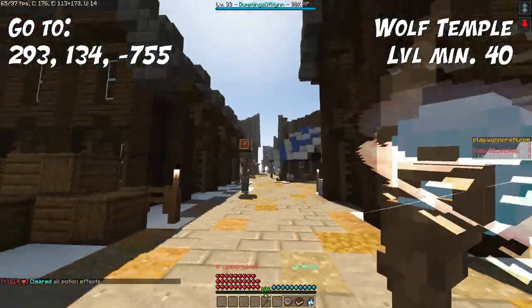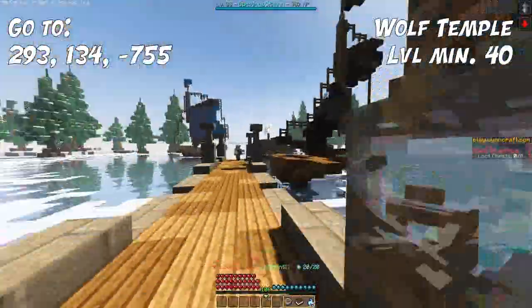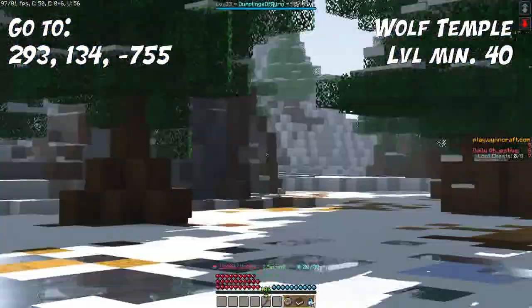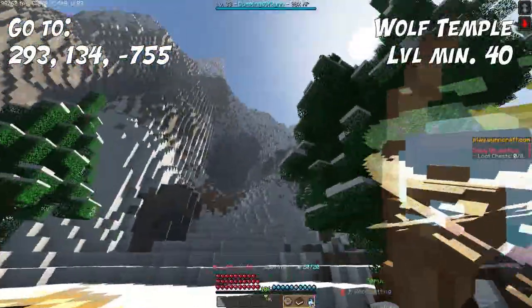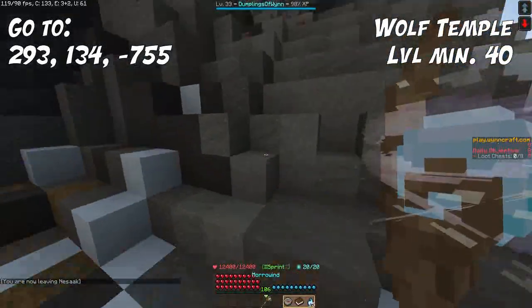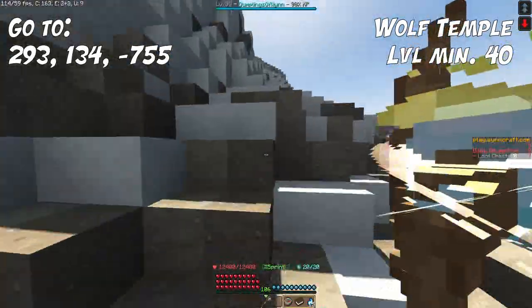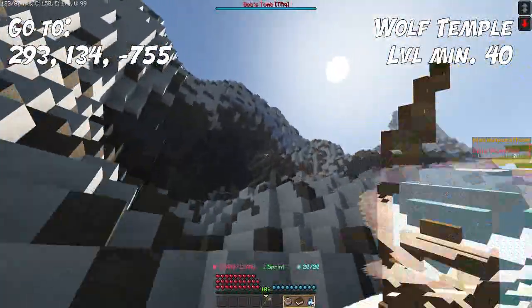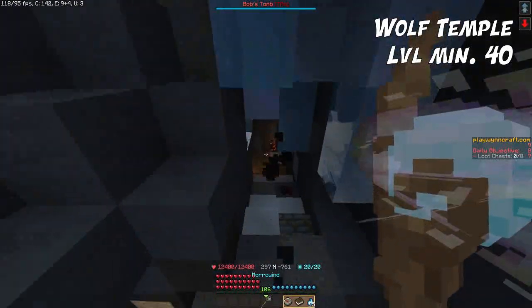The next discovery is the Wolf Temple. We start in Nesak and head east towards Bob's Tomb. But instead of heading to the tomb, we continue straight over to this opening in the mountainside and climb the mountain. Here we are — there's the temple. But before we enter, we head to the cave on the left side.